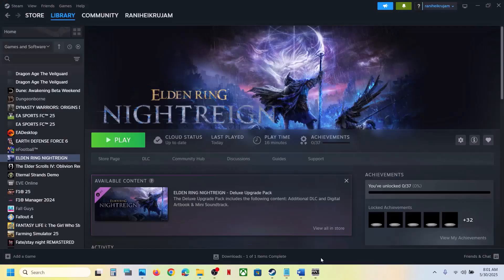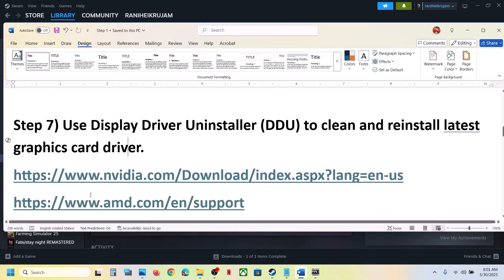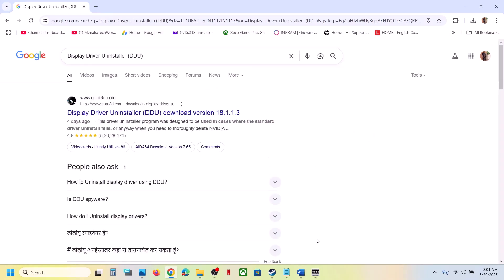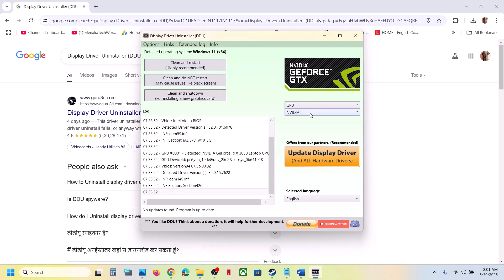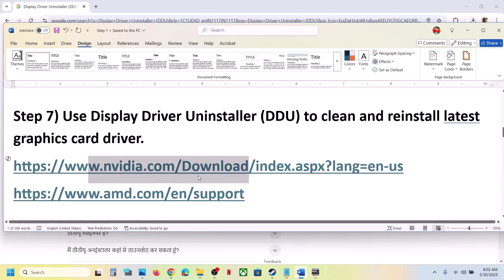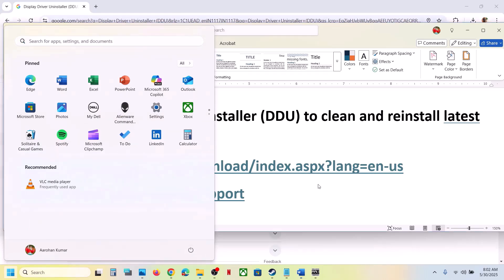Still not working? You can also use Display Driver Uninstaller (DDU) to perform a clean installation. Search for DDU in Google and install it. Open DDU, select your GPU brand (Nvidia or AMD), click Clean and Restart. Once done, restart your computer, then go to the Nvidia or AMD website, install the latest graphics driver, restart again, and launch the game. This has worked for many players.